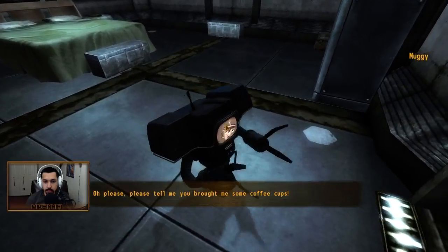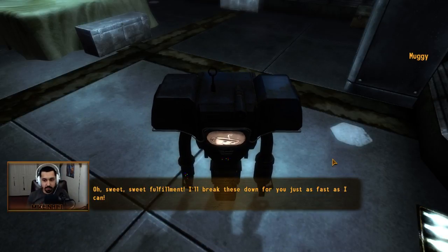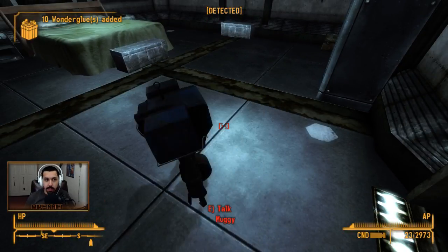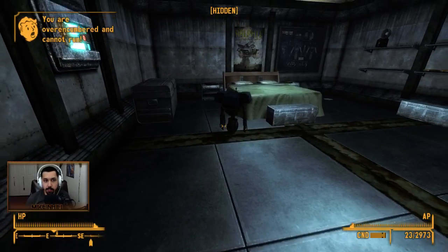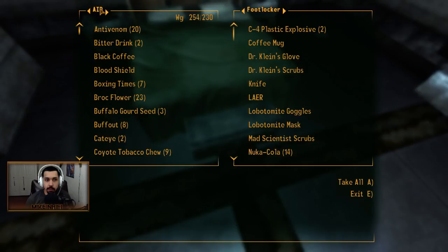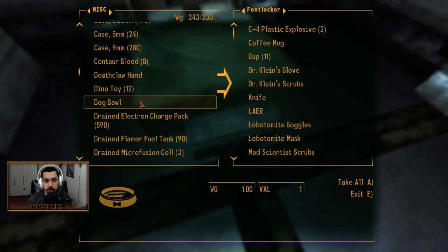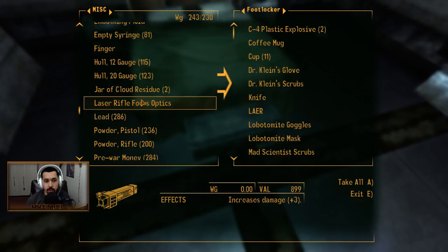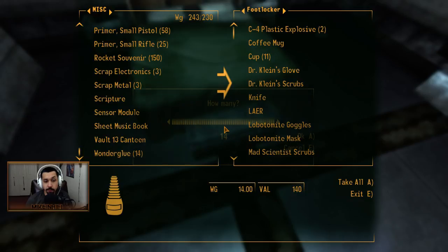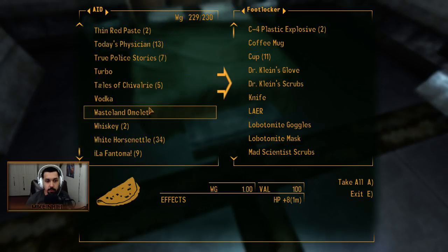Let's talk to Muggy and give him mugs to clean. Oh please, tell me you brought me some coffee cups. Take whatever you want. Sweet, sweet fulfillment — I'll break these down for you just as fast as I can. We give him coffee mugs and he breaks them down into different crafting components. I have a lot of stuff to drop off. We can drop those off — 14 wonder glue, yes, I'm dropping that off immediately.